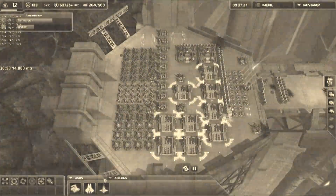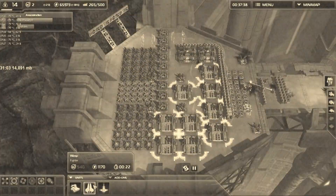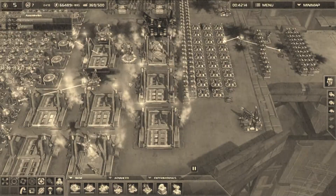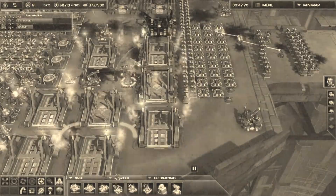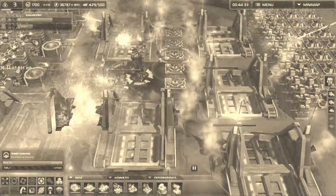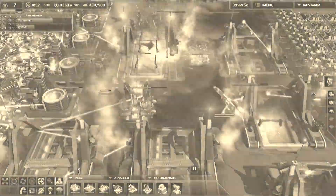Now the enemy is shooting at me, I need to build some airplanes. The commander is standing in sheet — maybe build some bubbles, you know, shields. Commander, move away from the sheet!